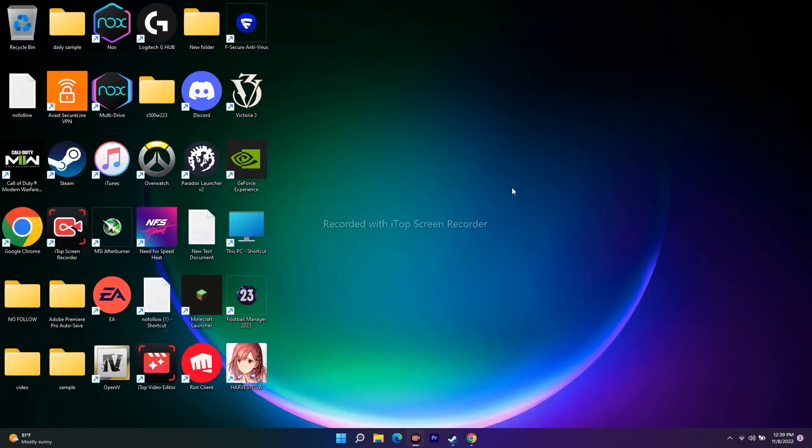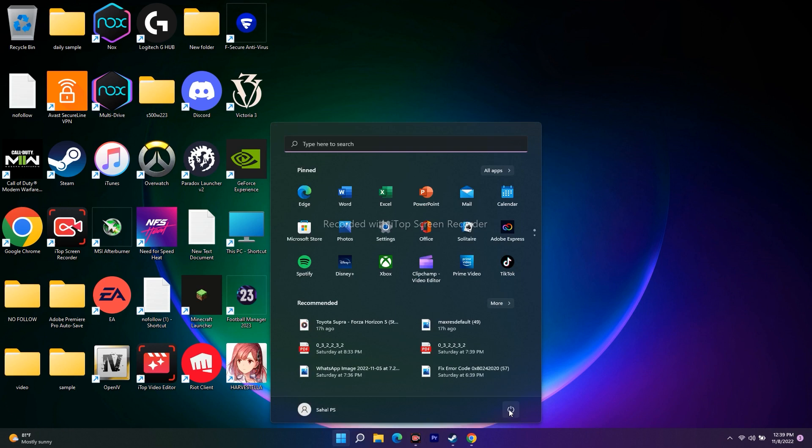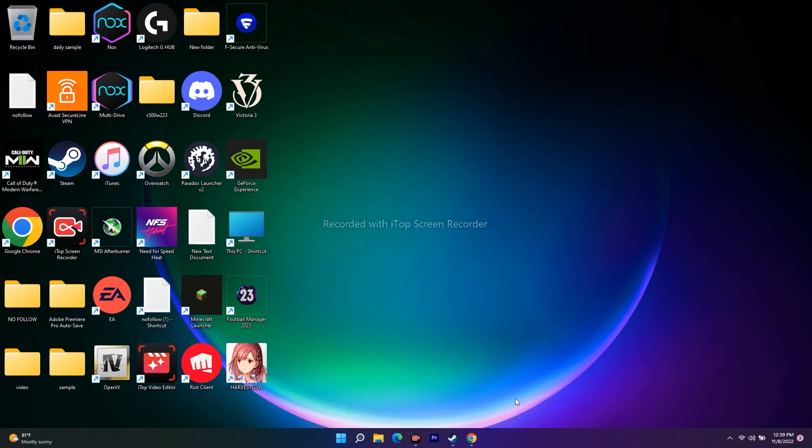The first fix: when you are having this issue — Harvestella not launching or any other issue mentioned — all you have to do is a normal restart. Go to Start, click Restart. Most probably after restarting the issue will be fixed. This is a basic troubleshoot and has worked for many users.